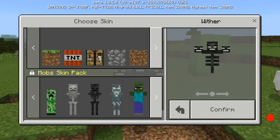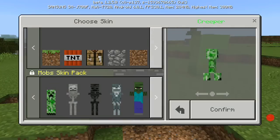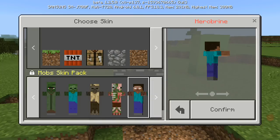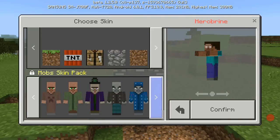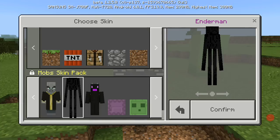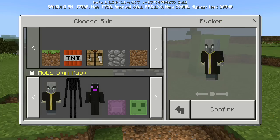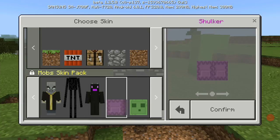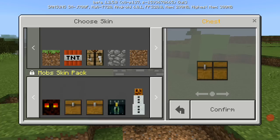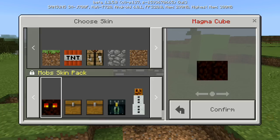Let me scroll down — there we go. This is a mob skin pack. As you can see, the creeper looks realistic. Look at all these mobs — oh my god. Herobrine! And then we've got the villager with the realistic nose, the enderman, the evoker, the shulker — I don't think it opens — and a slime. I don't know why there's a chest in a mob skin pack.